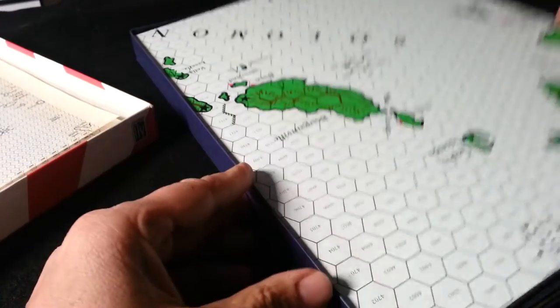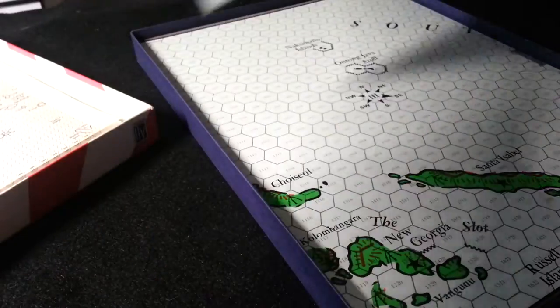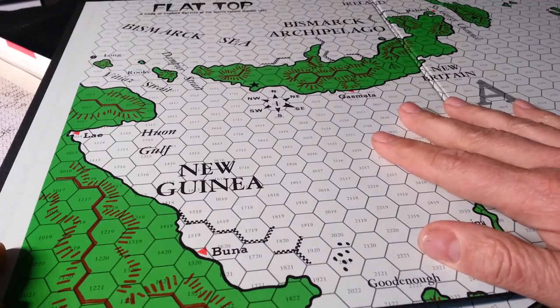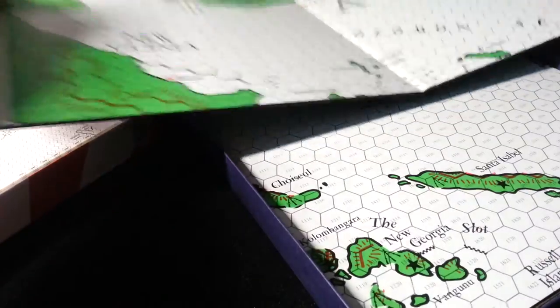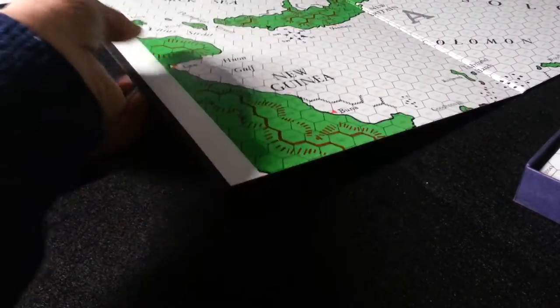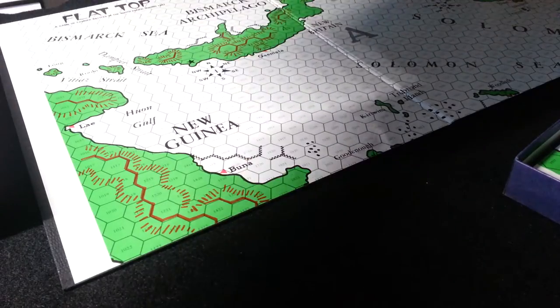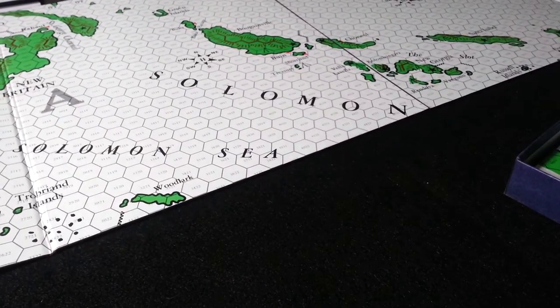Now the plot maps — these are big, heavy, mounted maps. I didn't know that. That changes my plan for playing on a magnet board. These are nice, heavy stock, mounted. Here's one map, and here's a second map. I'm not going to embarrass myself with my inability to know my terrain, but I think this goes here, basically.